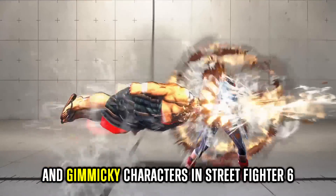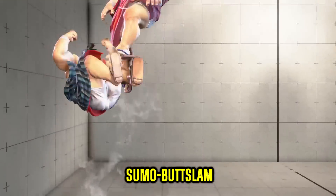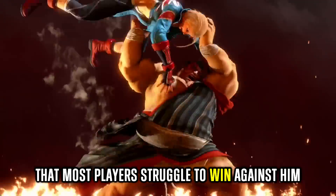E-Honda is one of the most obnoxious and gimmicky characters in Street Fighter 6. With moves like Sumo Headbutt, Sumo Butt Slam, and an incredible command grab that he can use during his own pressure, it is no surprise that most players struggle to win against him.